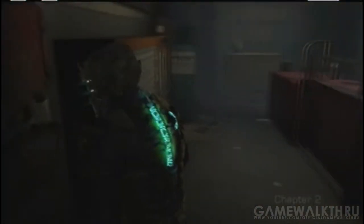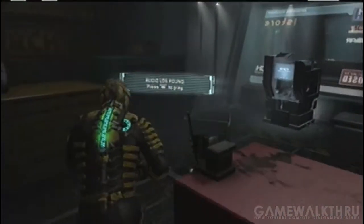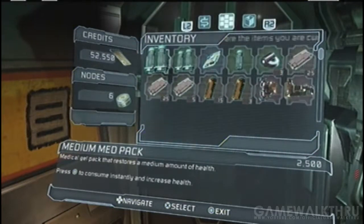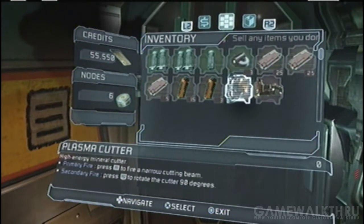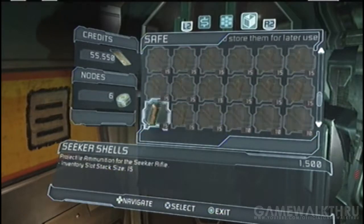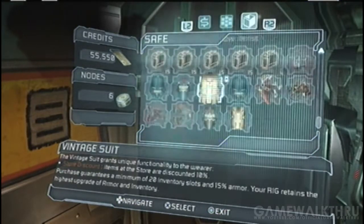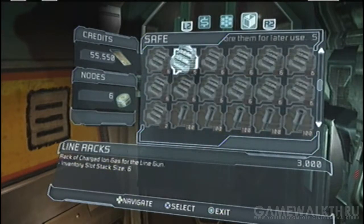What's up guys, I'm back and this is chapter two. As you can see in the store, if this is your first playthrough, you'll now see that you have the line gun and the javelin gun available for purchase. Whichever one you want to purchase is up to you, but I will be showcasing the pulse rifle and the line gun because they're the classic weapons and I want to showcase those first.